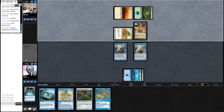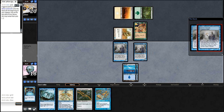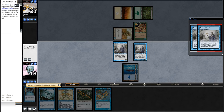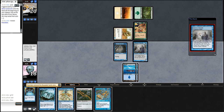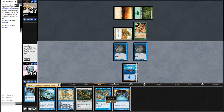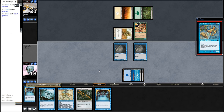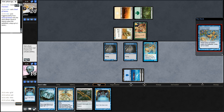But we are faster. We can deal with at least one more sliver that can pump his out of the slivers. Yes, I want to reveal that. Now we can play Cloud of Faeries, and we have 2 mana for Spell Snare Sprite, which we are going to use in his turn.